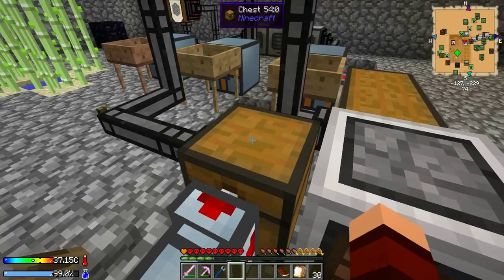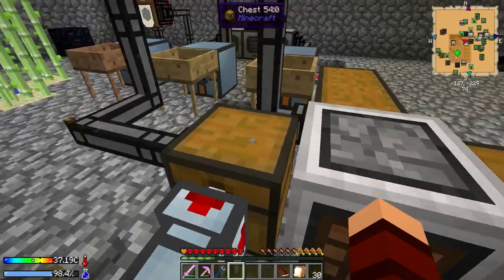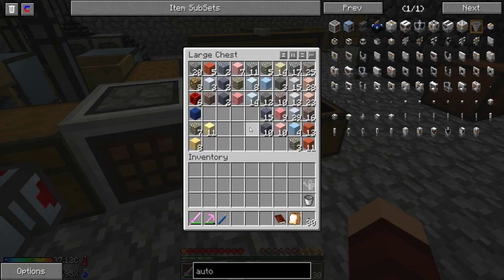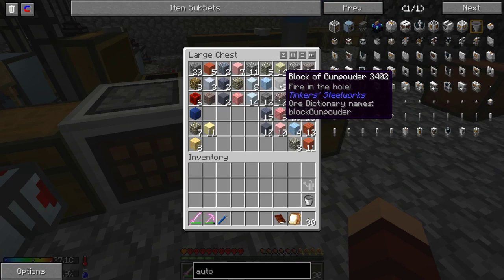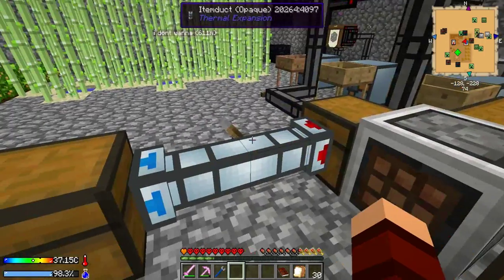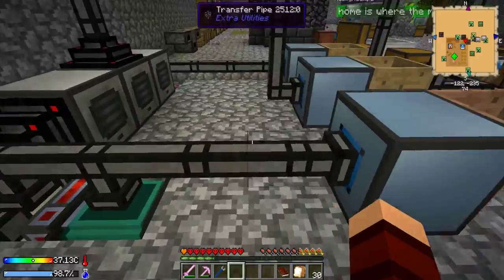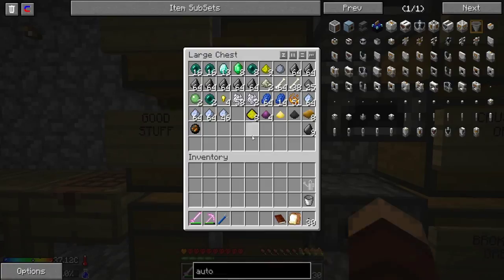Basically what this does is when you have the quantity of an item in this chest that's enough to make a block — like redstone, you'd need nine — it'll make it into a block and put it in here. So you can see we have blocks of redstone, block of lapis... there's a block of gunpowder. I didn't even know you could make a block of gunpowder! It just says 'fire in the hole,' which sounds awesome.